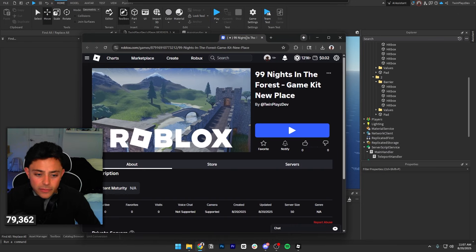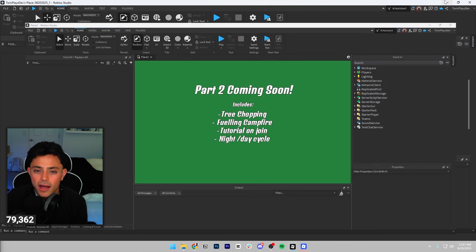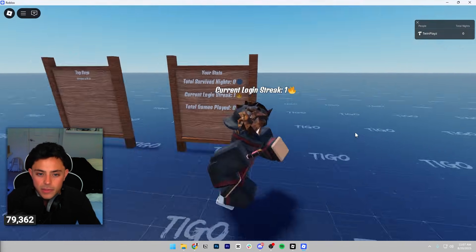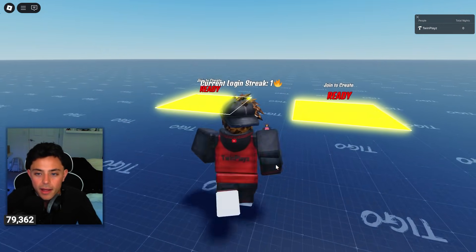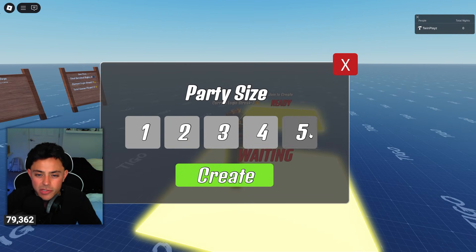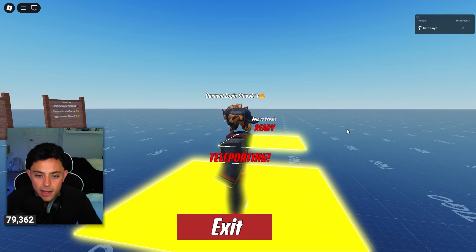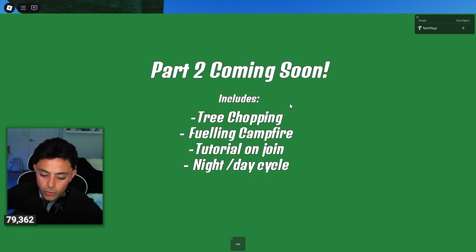I have the game kit here — let me play it. We have Place One and Place Two. When you spawn in, you have your lore screen, then click Play. You can see the leaderboard: current login streak, total survived nights, total games played. Step onto a pad — it says 'Join to Create Ready.' Once you step on it, it gives you a party size selector. I'll do one and hit Create — you're locked in and it does the teleport sequence, taking you over to Place Two. That's working correctly.